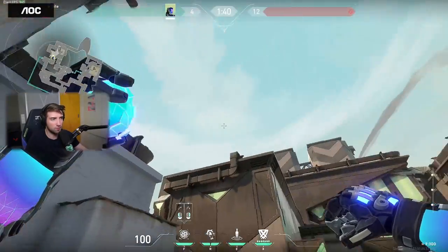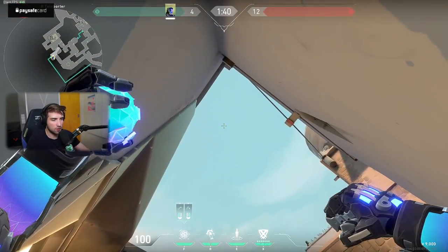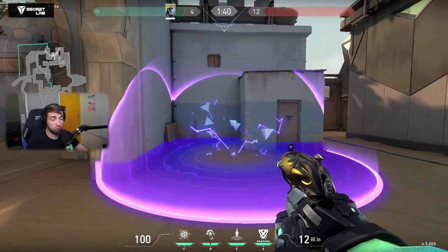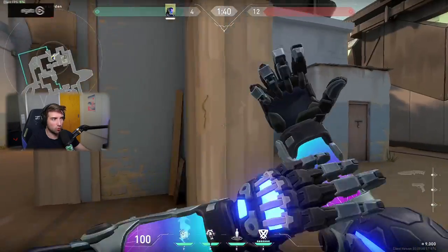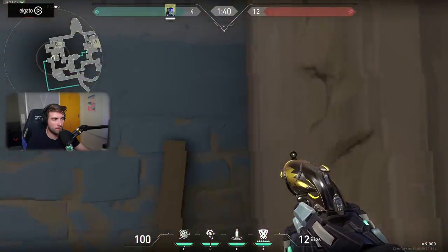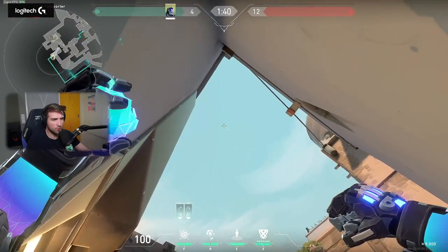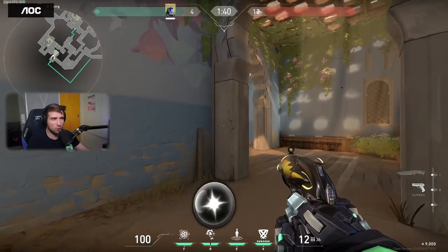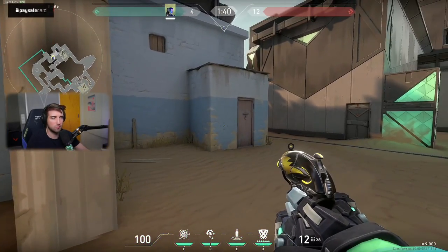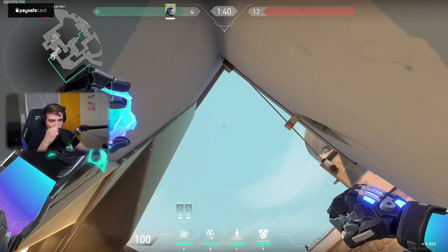You can also do lineups with this. For example, standing here on long — I don't know the exact lineup yet but let's say we stand here. This is like a lineup for a snake bite position. If someone is standing in that corner and you do this lineup, it takes a while to land but no one will predict it — and then it lands dealing minimum 100 damage, maybe even killing them. That's actually nuts.